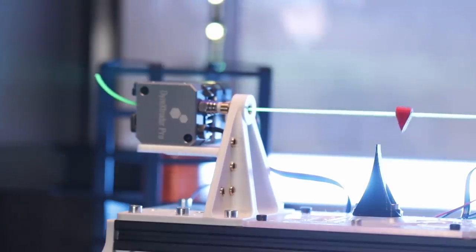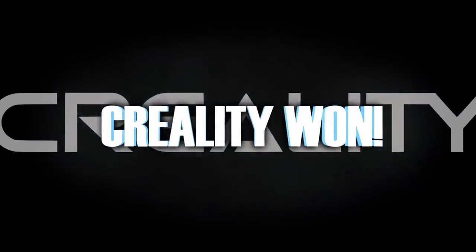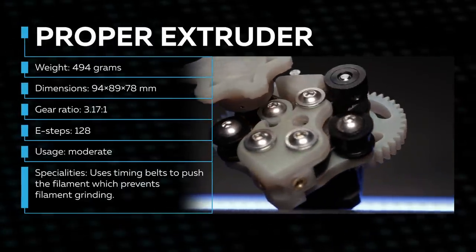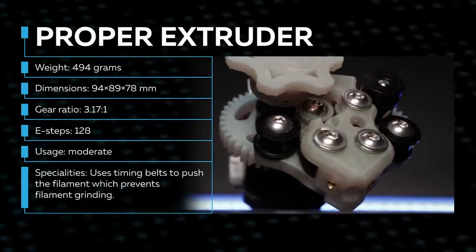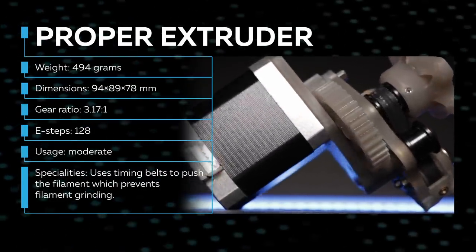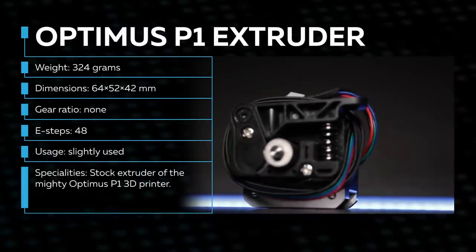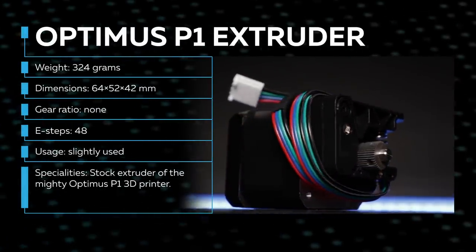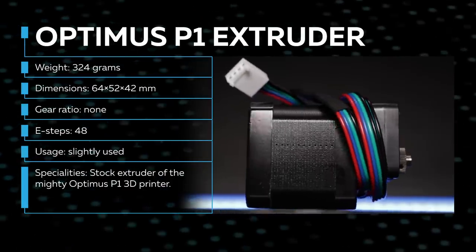The Dye design is holding on for dear life — it might be ready for retirement. But is the Sprite really that strong? We'll find out later. This is the Proper Extruder: big, heavy, and almost fully 3D printed out of PEEK high-performance engineering resin. It uses timing belts instead of gears for extra grip, and competes against the stock extruder of the Optimus P1.